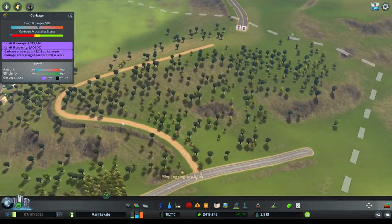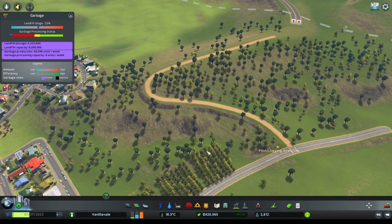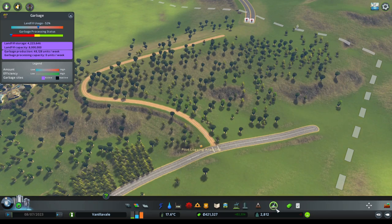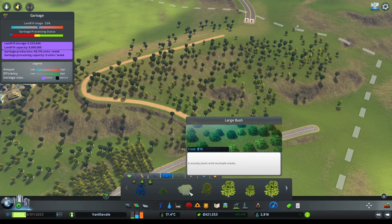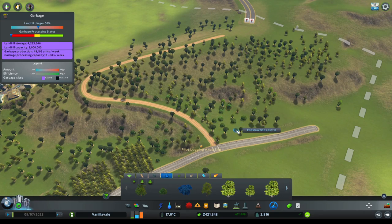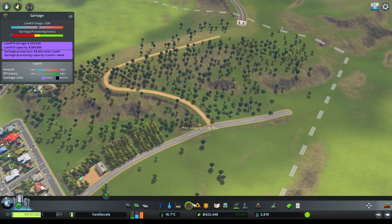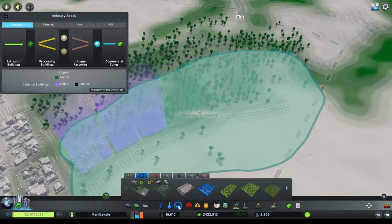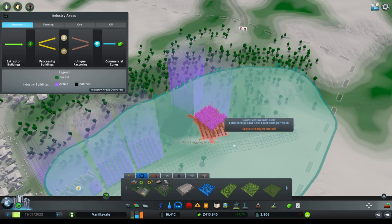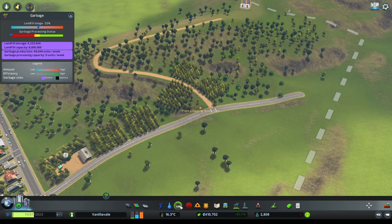We'll get onto the top of the hill - there's a little meandering road there. Now let's quickly grab a few more trees. I don't have the tree brush mod so I'm just going to fill in a few more trees here - I wonder whether that would make this area a little bit more attractive for this industry. There's a bit of a logging camp going on there now.